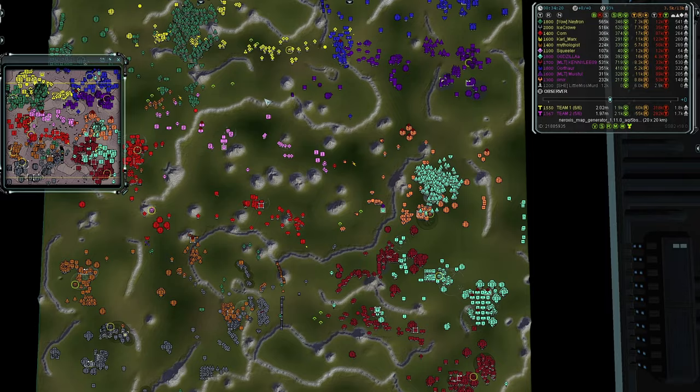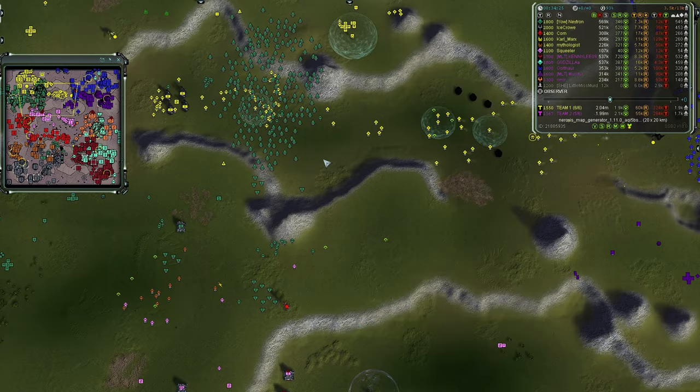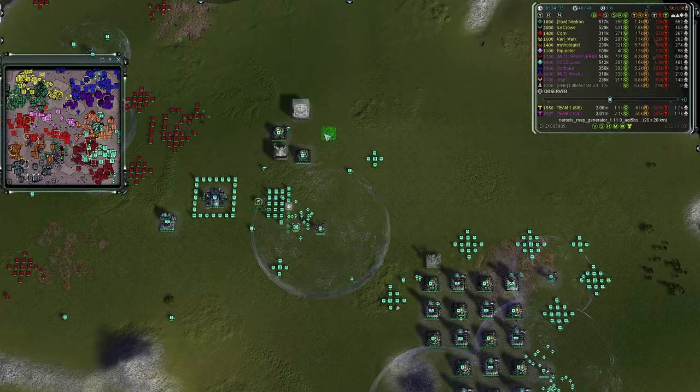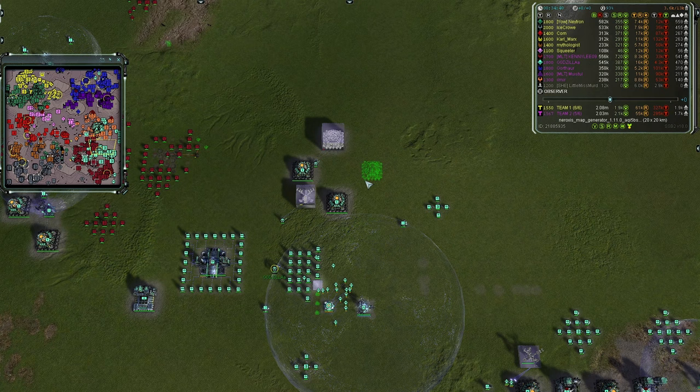Gunships are being built up by Team One's air player, holding position to the north. Team One's Emissary artillery is already halfway done. Team Two also has an Emissary started by Kennedy — might be a Mavor. The pigeons look a bit further out than expected.